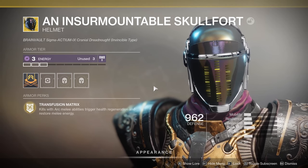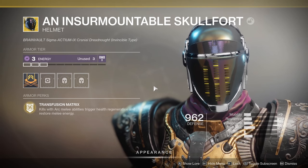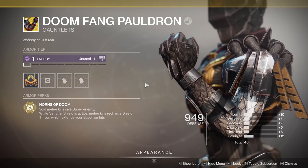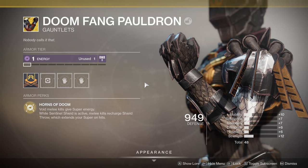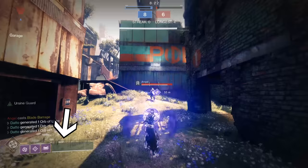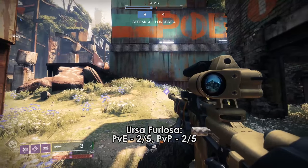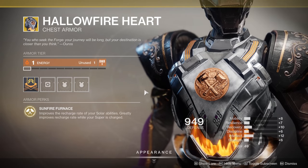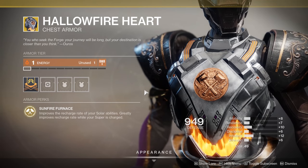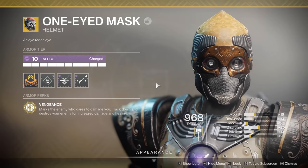In terms of subclass-specific exotics, Skullfort gives you unlimited shoulder charging, and despite all the shotgunning madness in Destiny today I still see people having success with it — but you need to play around it 100%. For Sentinels, you're back to Doomfang for PvP. Last year I said Ursa for the energy gains, but that has since been nerfed so you're unable to spam supers like before. For Sunbreakers, Hallowfire Heart for the energy is likely the play, as generating sunspots in PvP is a rarity. None of these subclass-specific exotics are better than One Eyed Mask.